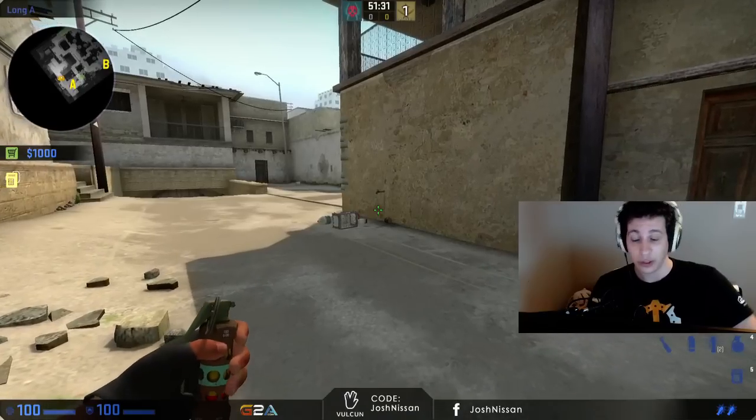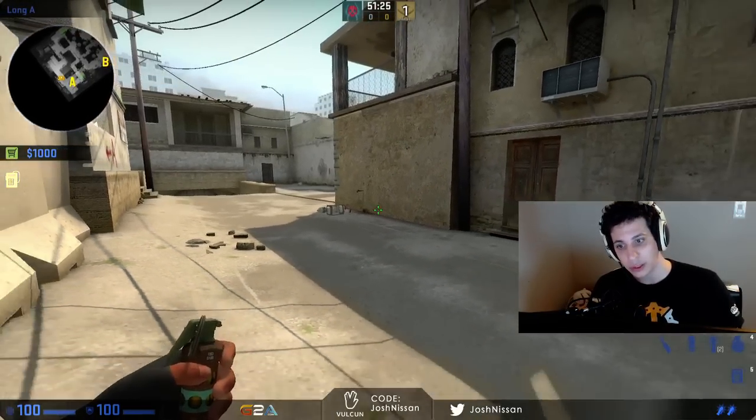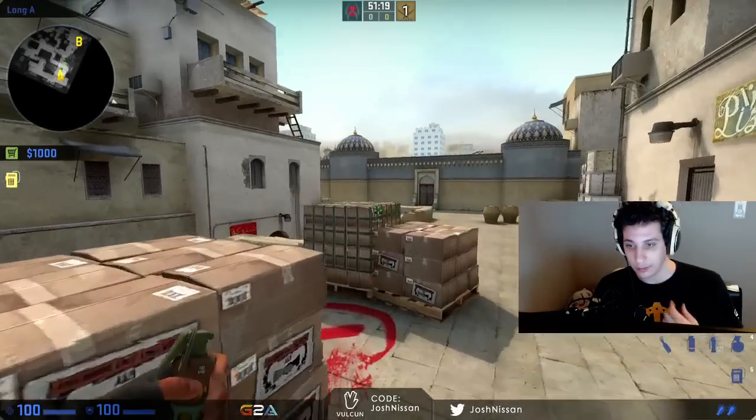So those are two things we had that should have told us not to push, but we did. One, Moe got the opening pick — 5 versus 4 — don't need to push. Two, we have three players towards B, we do not need to push A. If we push anywhere, it's going to be a B push. Those two things were two strikes that cost us the round.